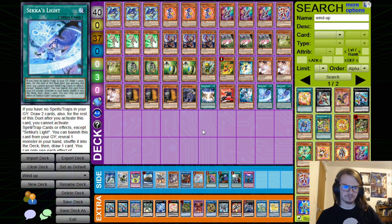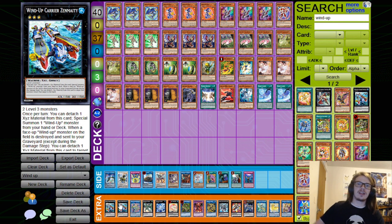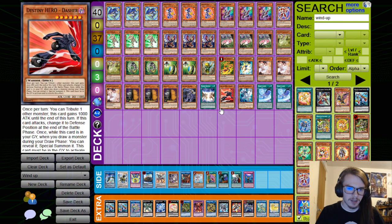Then we also have Seka's Light. One thing I want to mention is that we basically want as much gas as we can get — as many level 3 extenders as possible — because if one Zenmaity gets stopped, having the ability to go into another one is really good. If someone ashes us and we get another one, even if that gets impermed, we can actually still continue our combos most of the time, or at the very least end on something like DPE. That's also why we're not playing many hand traps or tech cards.